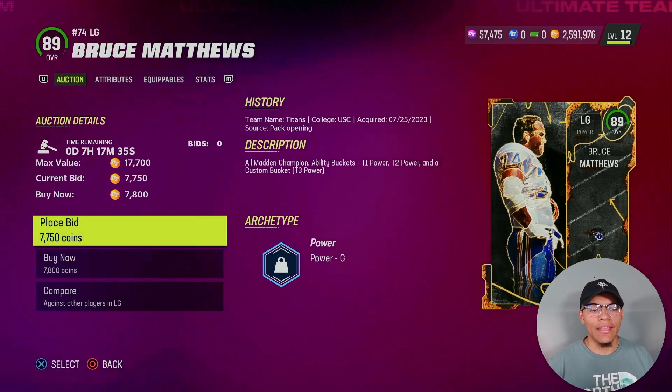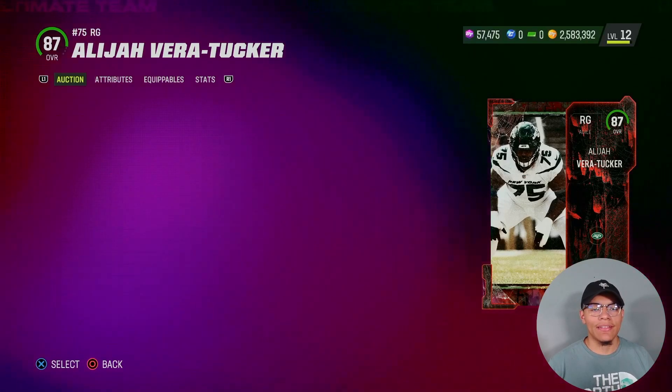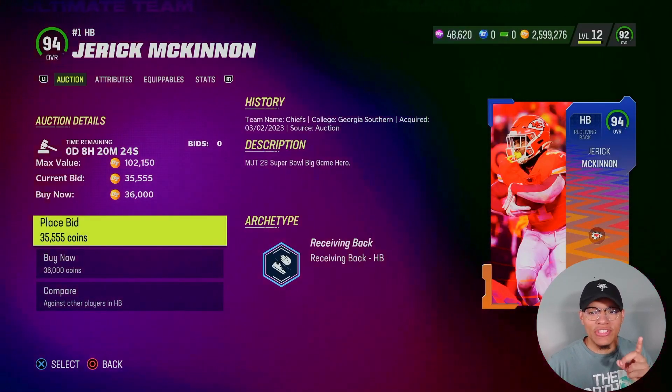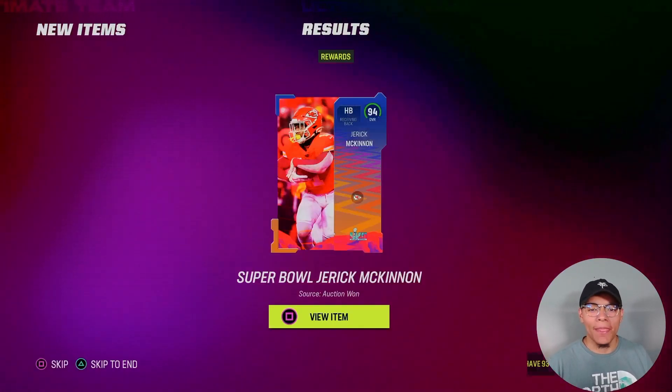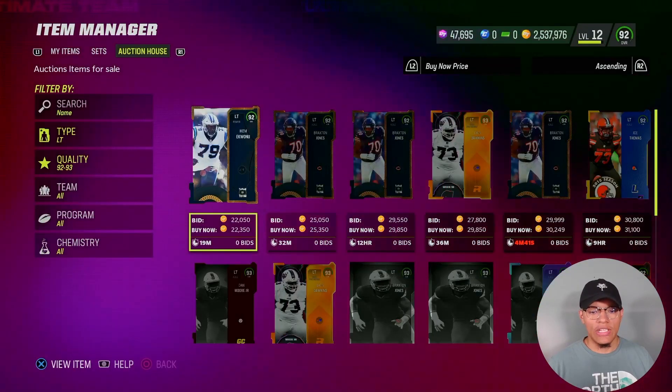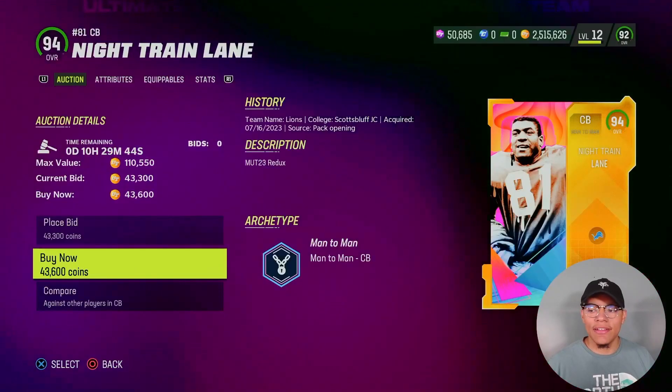For the offensive line — center 89 at 7k, left guard 89 at 8k, right guard 87 at 5k. Starting running back we got Jerek McKinnon — he got short-in elite for free, as you can see I'm very heavy on abilities. Right tackle Kelvin Beecham and left tackle Ekwanu.